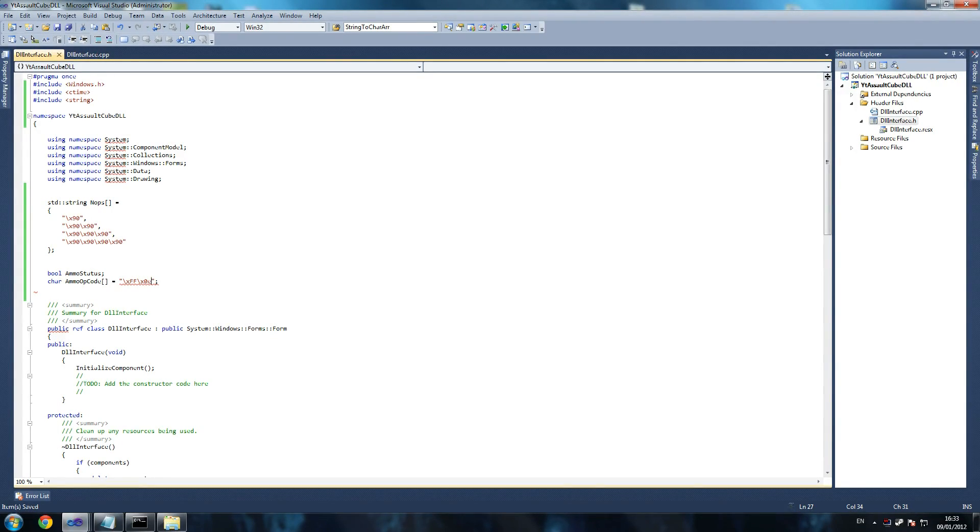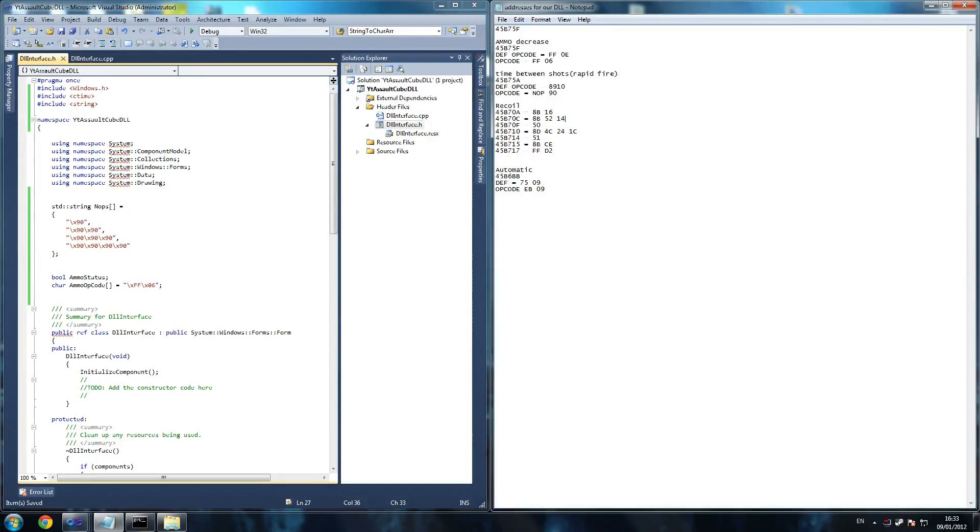As you can probably see, what's wrong with that — 0xFF zero, sorry that should be 0x06, not 0x0E. 0x0E is the next one. So as you can see here, basically what we did is 0xFF 0x06 ammo status. And then for ammo default, the default opcode, default is actually 0x0E instead.